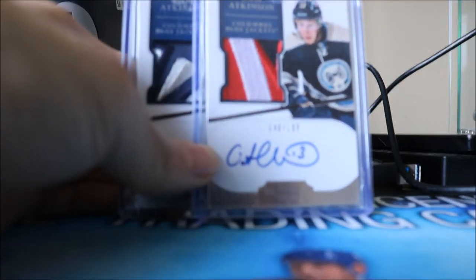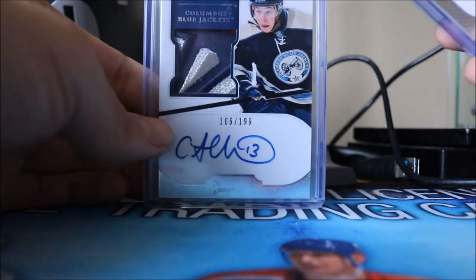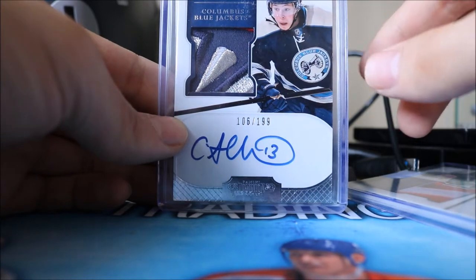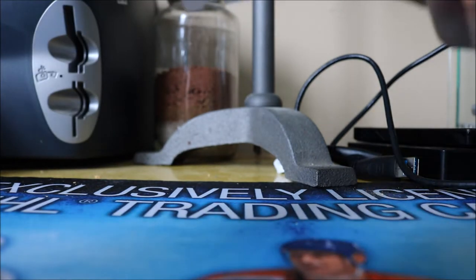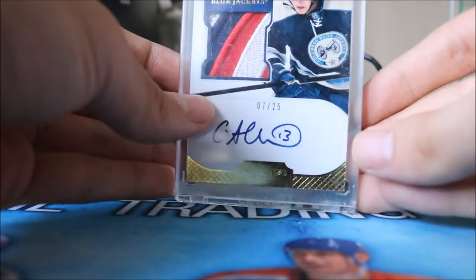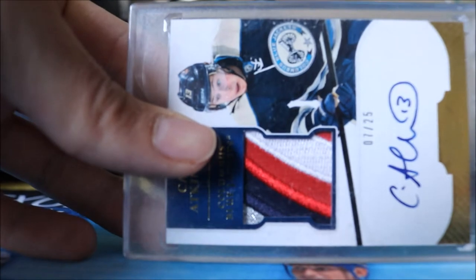Next on to Dominion, which has some really nice ones. We have two Rookie Patch Autographs numbered to 199 — one has a nice three-color patch and the other has a nice four-color patch with dark silver, white, blue, and a tiny bit of red. Then we also have the 2011-12 Dominion Gold Rookie Patch Auto numbered to 25, with a nasty four-color patch showing silver, blue, red, and white.